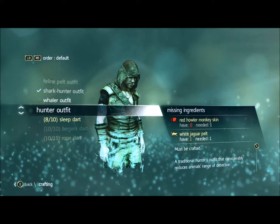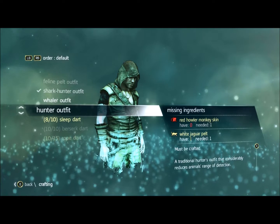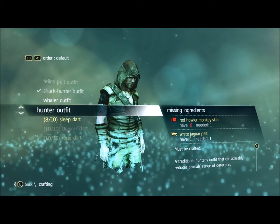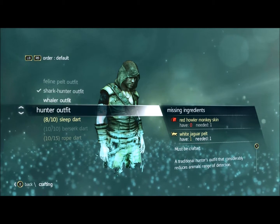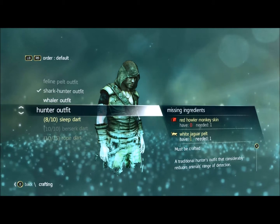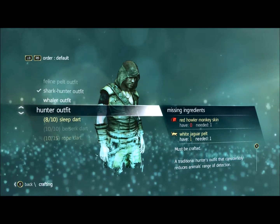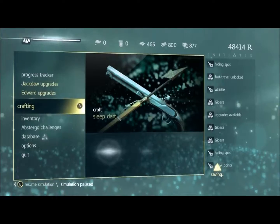What's up guys, it's Tribesman. I want to show you how to get the hunter outfit in Assassin's Creed 4. I already have the white jaguar pelt that you need, but I'll show you where I got that. You can probably get it in more places and I'll list that in the description. What I need now is red howler monkey skin, which you can get on an island — I'll show you. Let's get to it.